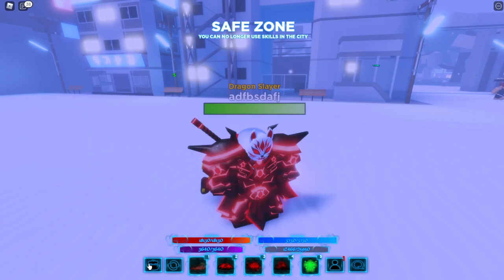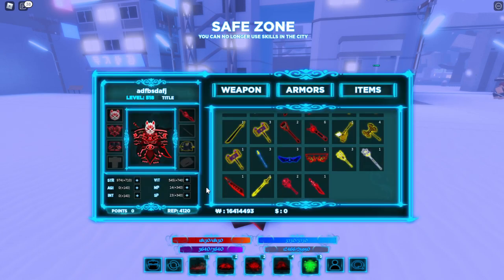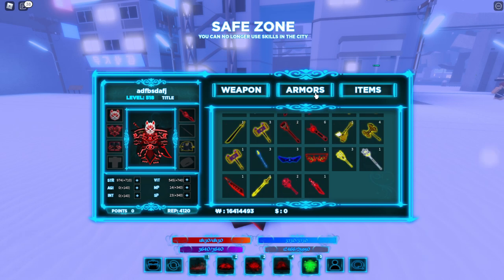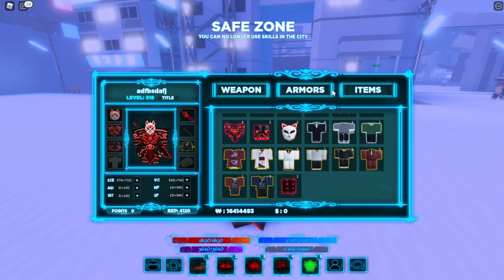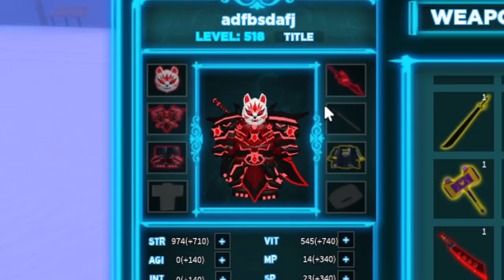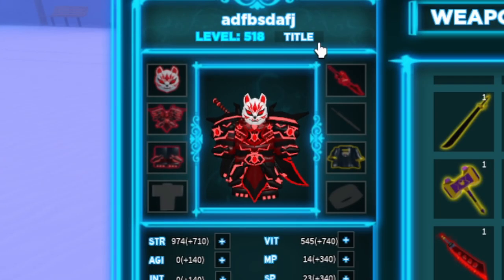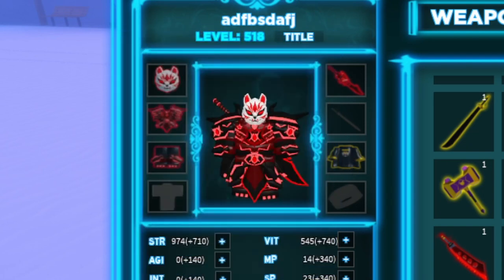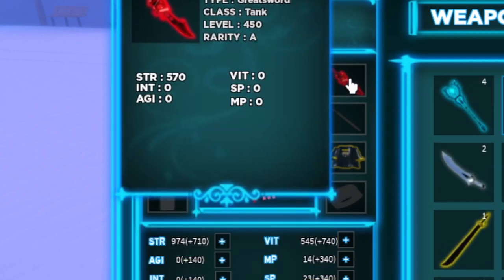To access your inventory, you can access this backpack or press B, which lets you access your inventory where your weapons, armors, and items can be found — obtained from clearing dungeons. And for your player area, you can equip items by clicking on the slot and putting it on here.